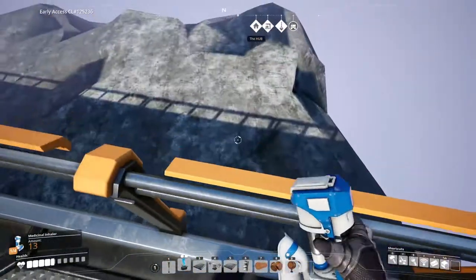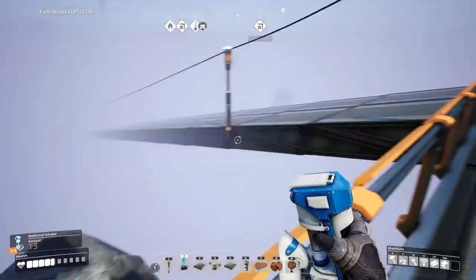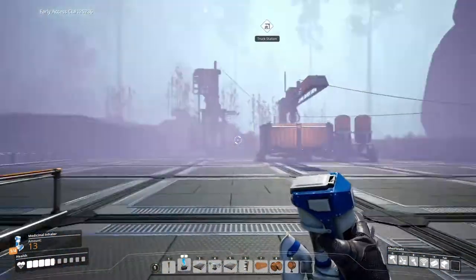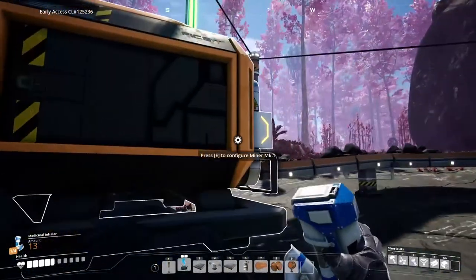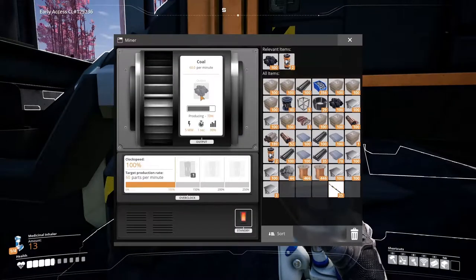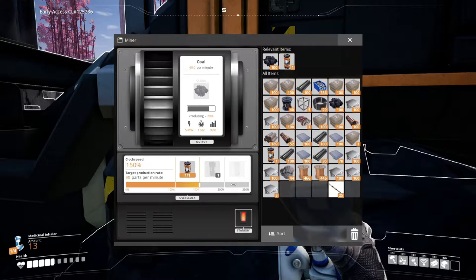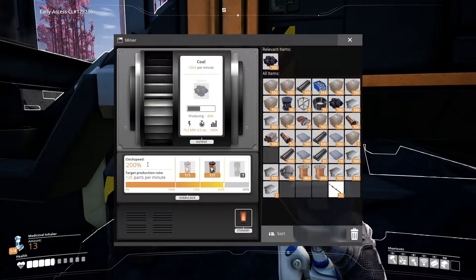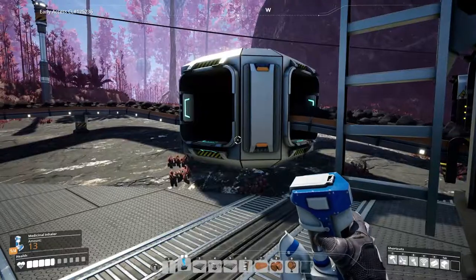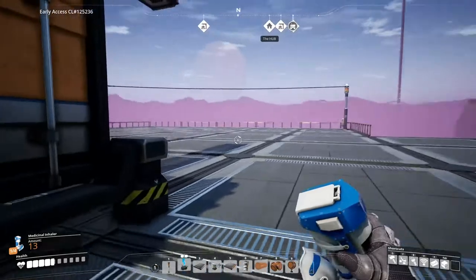Unfortunately you can't see because of all the fog, but there's a really big drop there - it goes down a very long way. One slight issue is this is only a normal node with a Mark 1 miner, so I'm only getting 60 per second which is not very good. So I'm going to put two power shards on there and get that up to 120 parts per minute so at least the belt is completely full. That will start filling up nicely.